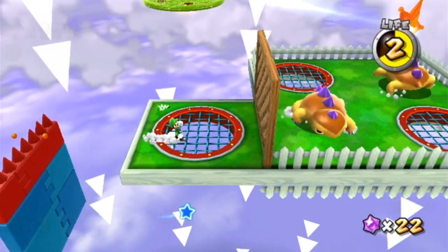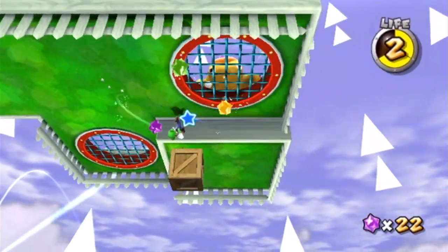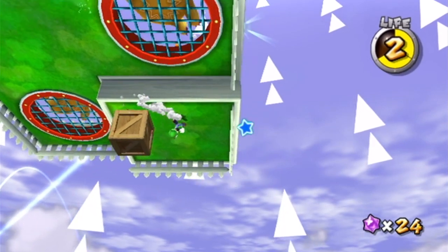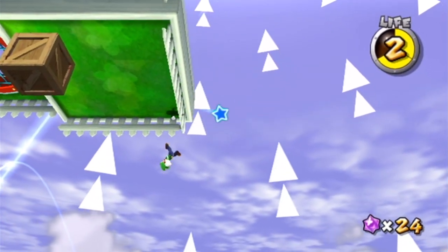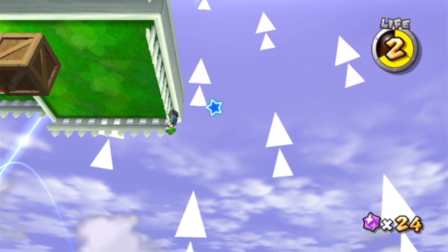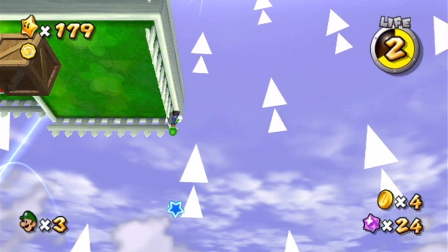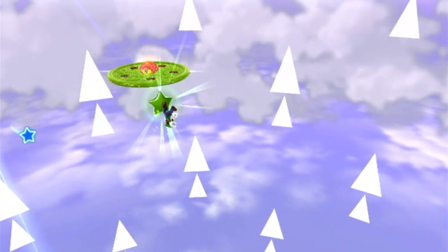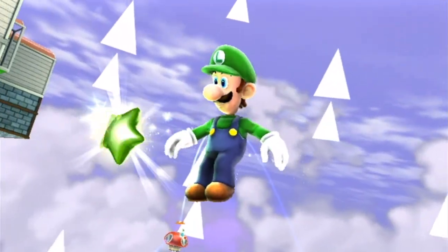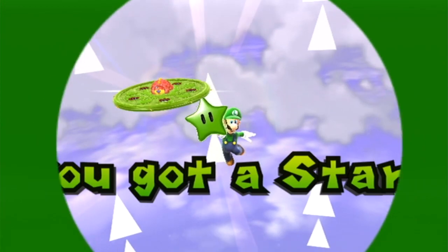Now it's time to do star number 3, which is a tiny bit complicated. Basically, we're going to have to get to where the Warp Star is, right before the boss of this level. We're going to have to get onto this ledge, which in itself is a giant pain in the butt. Now we're going to have to fall off of it and fall into this star — the gravity's going this way, so if I do this correctly... Yes, I finally got it! That star is so hard it is stupid, but we finally got it, and now we're done with Flipsville.